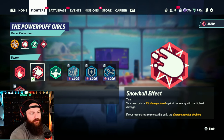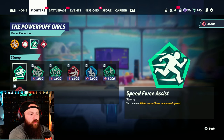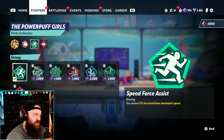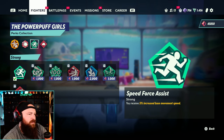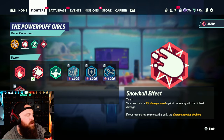As an assassin, I recommend the Snowball Effect perk — more damage is always great, and playing Buttercup it means more damage and more knockback. Playing Bubbles, that extra damage boost is great too. For the third perk slot, Speed Force Assist is the best choice for assassin class — playing Bubbles you already feel fast, this makes you feel super fast, and Buttercup feels quicker than usual. Pugilist is also great since you're a melee character with no projectiles, giving you more damage. Let me know in the comments which signature and other perks you recommend for the Powerpuff Girls.